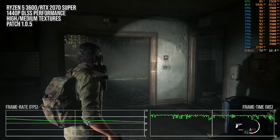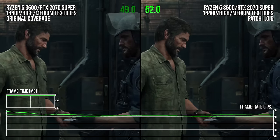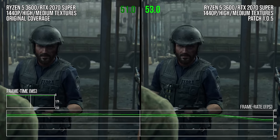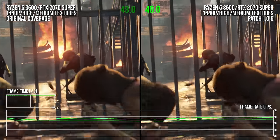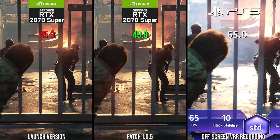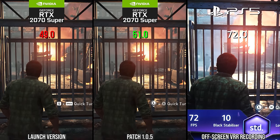On the GPU side, there is the least change from launch. In a like-for-like GPU-limited scenario, the RTX 2070 Super runs a bit more than 5% faster in patch 1.05 than at launch. It's better, but still woefully below expectations for this mid-range GPU — the PlayStation 5, running essentially at high settings at 1440p, is nearly 50% faster moment to moment in the same scene. This is far outside the norm of other next-gen titles tested on the channel.